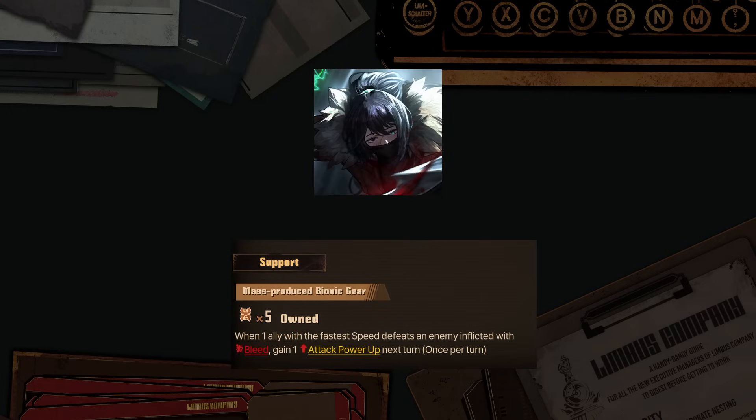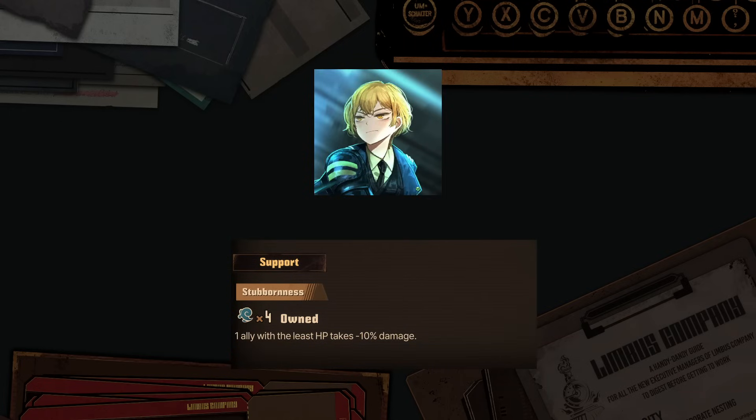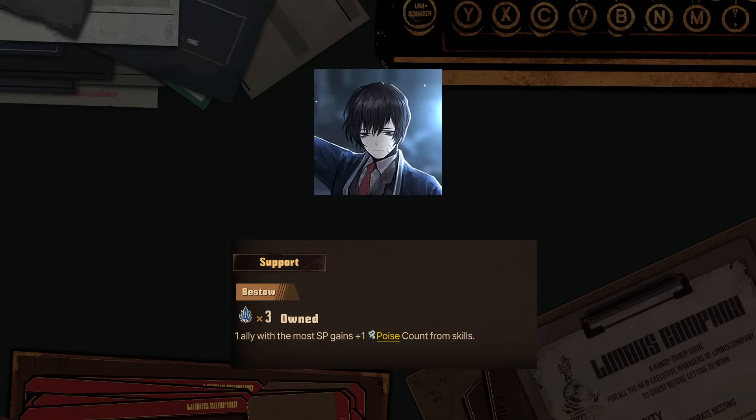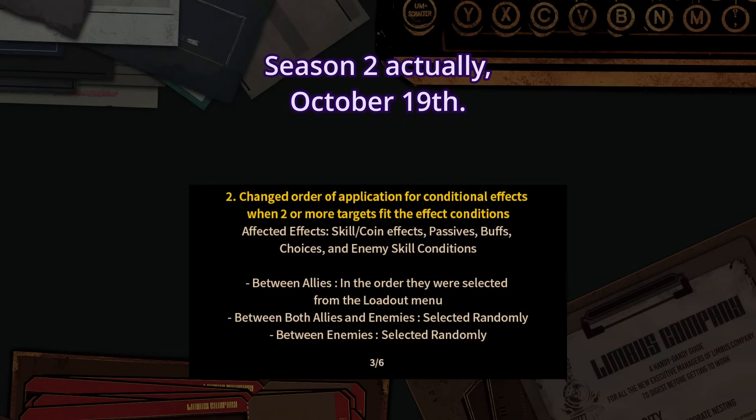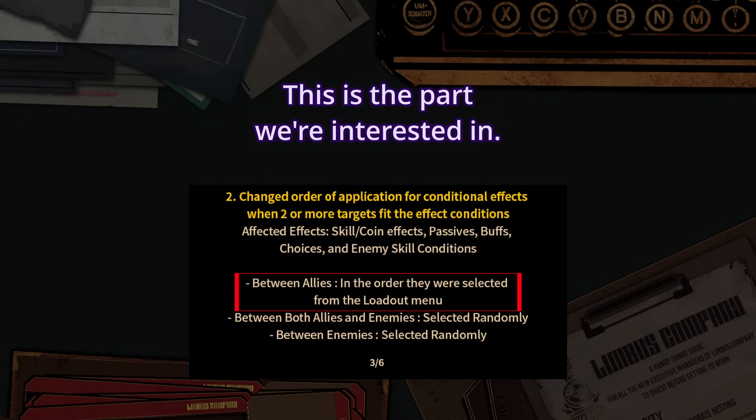So it can grant the passive to the slowest, to the fastest, the highest max HP, lowest one, lowest HP, lowest HP percent, most SP, etc. Since a patch that happened during season 3, when multiple IDs meet the conditions at once, the priority is given depending on the deployment order, the one with the lower deployment number getting the passive.